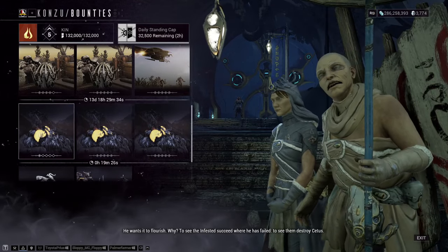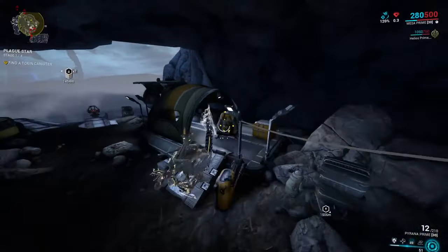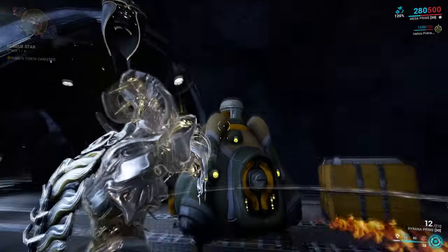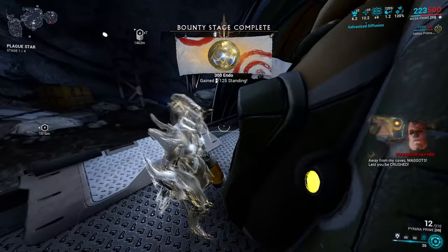So let's queue up a bounty and walk through the rest of the steps. Step 2: when entering the Plains of Eidolon, you'll be directed to a random cave location. Head deep inside the cave and look for a circular area containing a device holding a toxic catalyst cell. Walk up to it, interact with it, and pull it out of the machine.